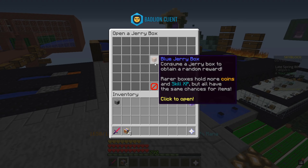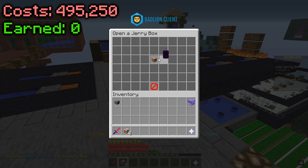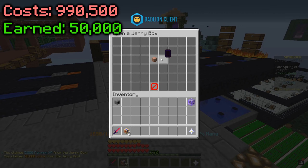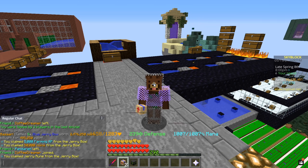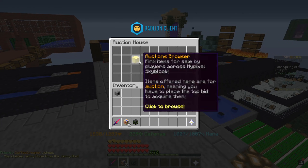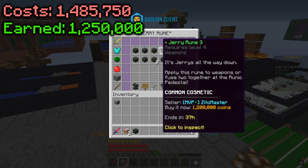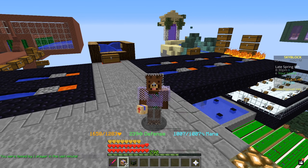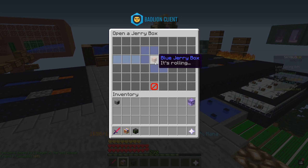Here we go — 5,000 farming XP. Next one — 50,000 coins. Next one — a Jerry rune! Some say it's an unlucky drop, but let's check the auction house. We just got our first profit — we could potentially sell this for 1.2 million coins, so that's some profit, which is good.